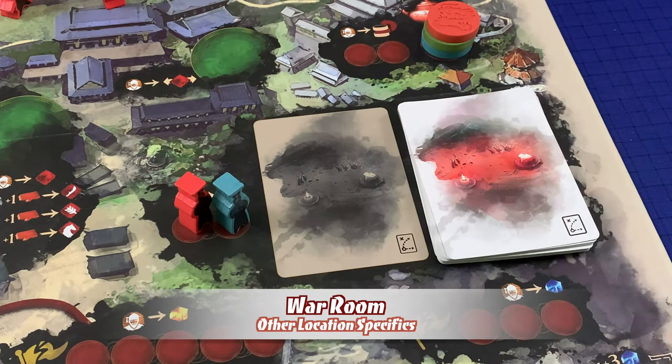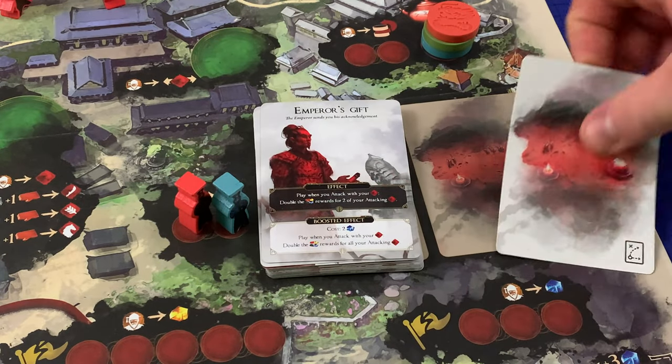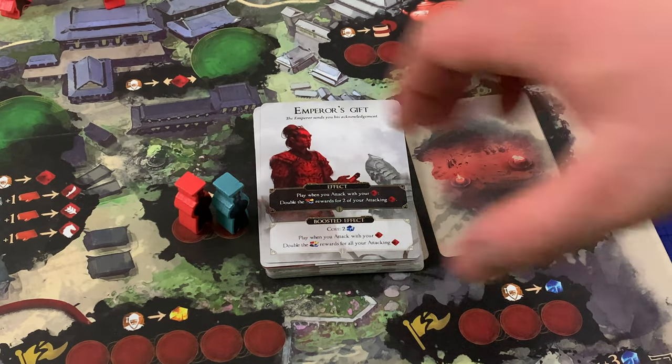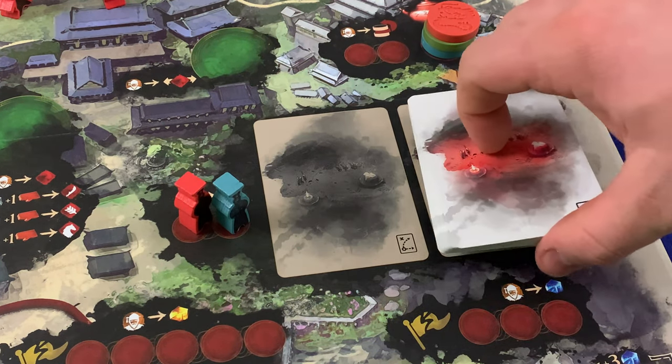The war academy is where clerks gain access to advanced tactical maneuvers. Each clerk allows the player to draw one tactic card. If the tactic card deck ever runs out, shuffle the discard to create a new deck.